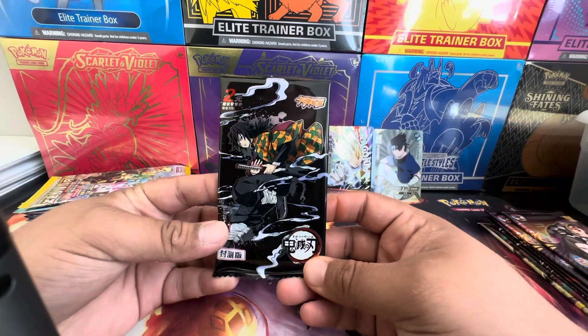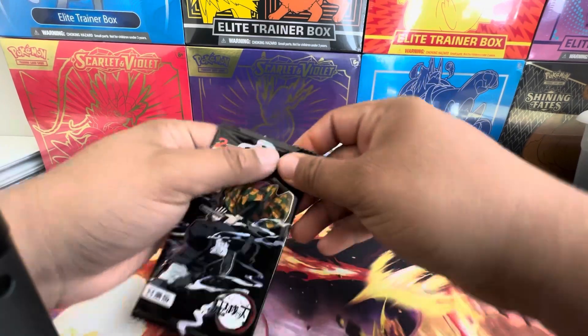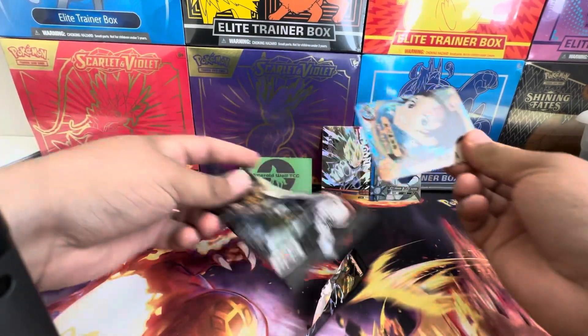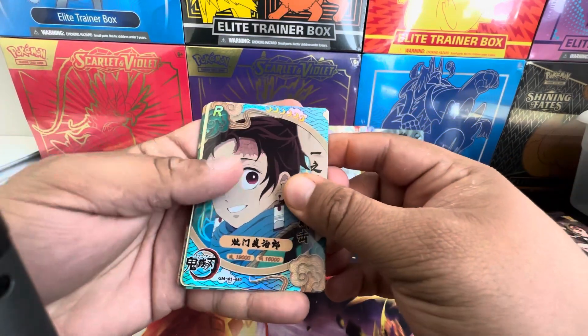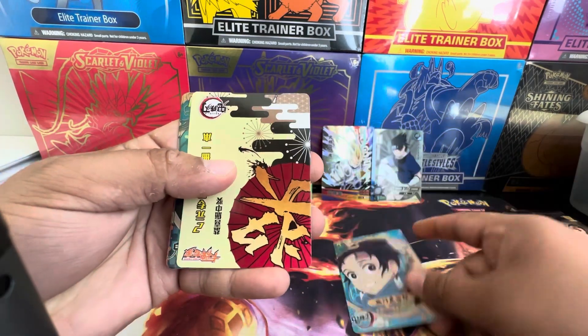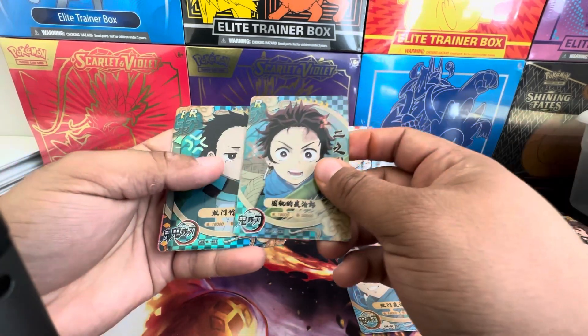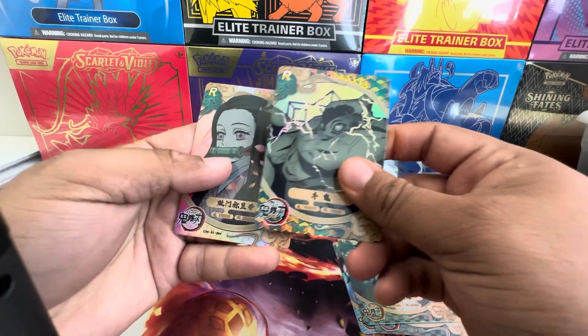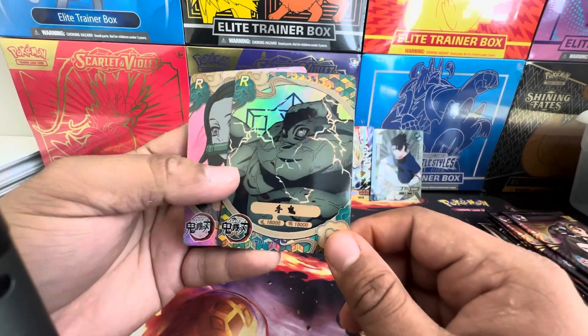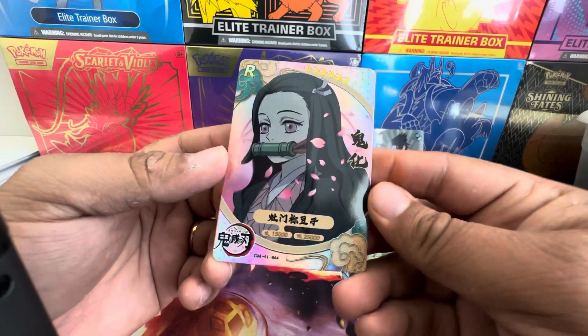All right, this is a Demon Slayer pack with Gyomei. Let's see how this one is. Tanjiro — oh, what's this, more Tanjiro. Tanjiro again. Oh, that first demon from season one. And Nezuko.